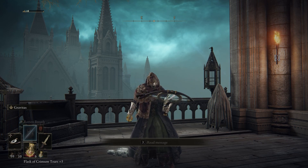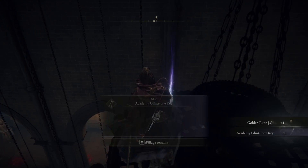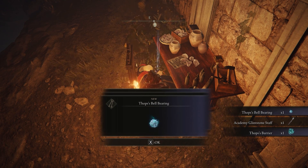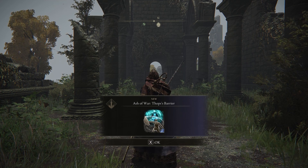If you like crossbows, this video is for you because we will find one inside. We're also going to hunt for the second Glintstone Key, which we are not really going to need. But if you give this one to an NPC, you can actually unlock some pretty epic spells, including an Ash of War to deflect magic.